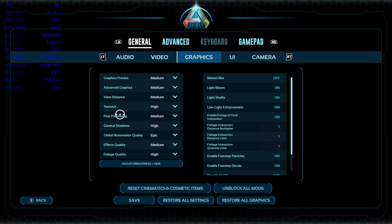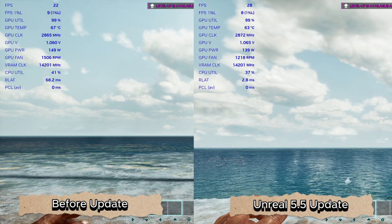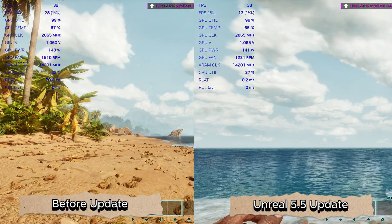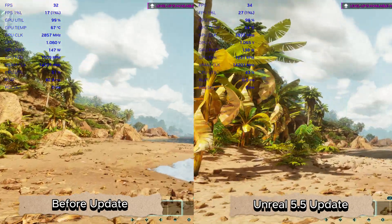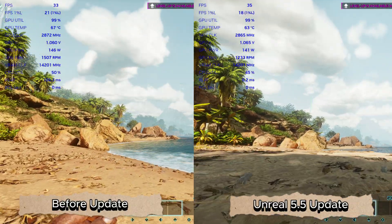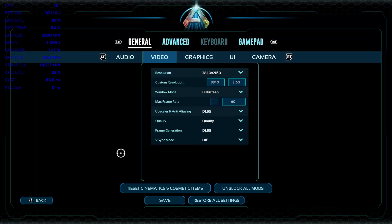Going on next is Balanced in medium settings again. The 1% lows dropped a lot, but they came back up once it stabilized — it wasn't too bad. Power draw is down, and once again, yeah, that latency — that's the biggest thing.